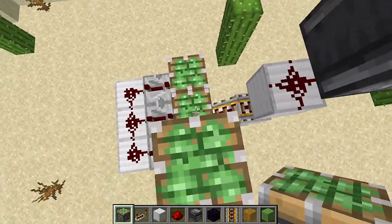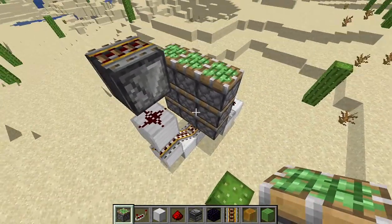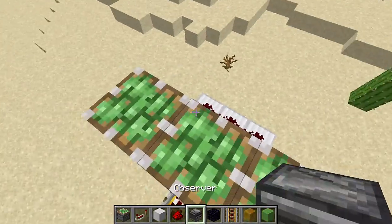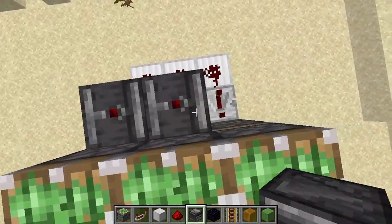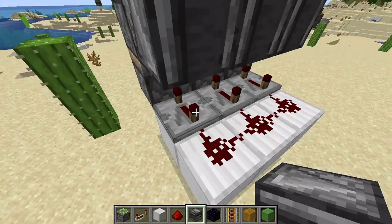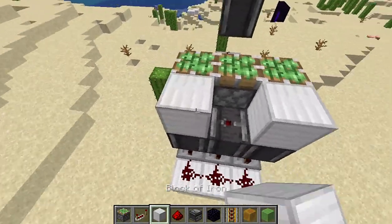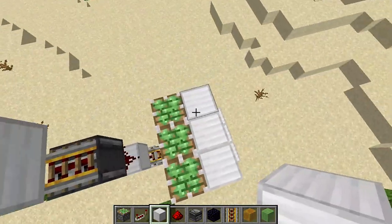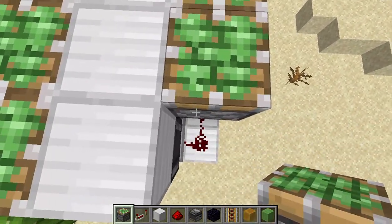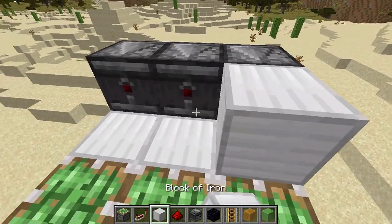Basically make a 3x3 piston setup. Then place observer blocks just like this. Make sure to crouch so you don't touch the repeaters. Now place blocks of iron on top of the observers, and place sticky pistons just like that. Then place observers just like that, and blocks of iron.